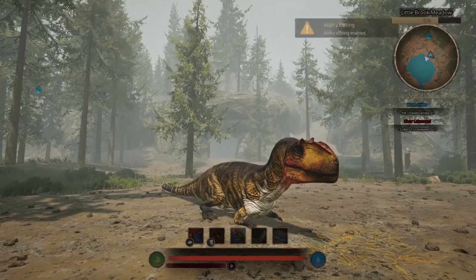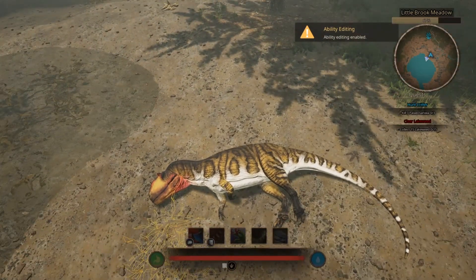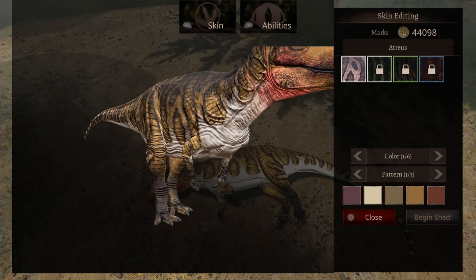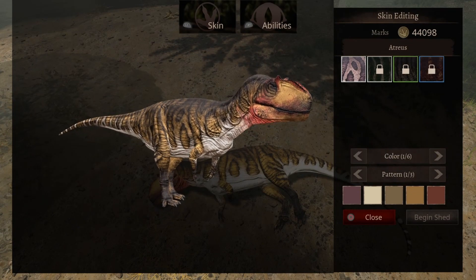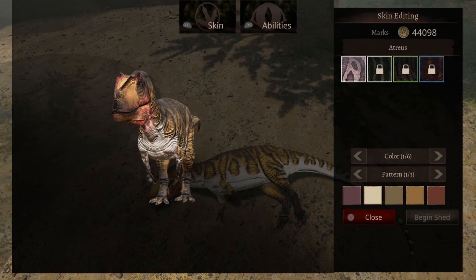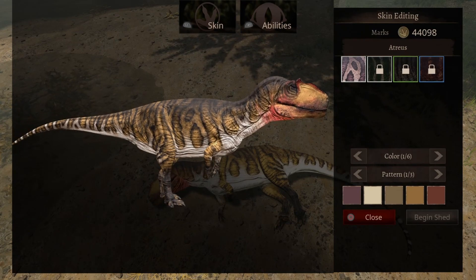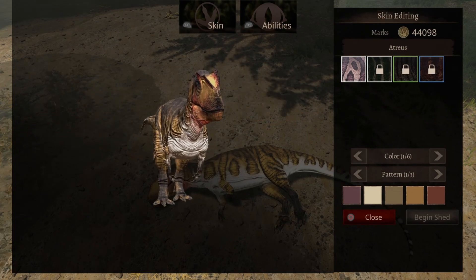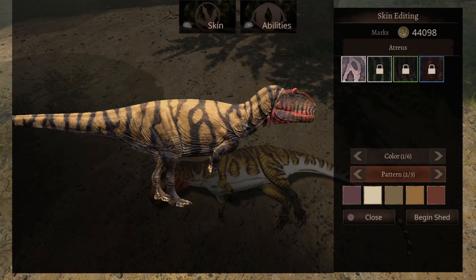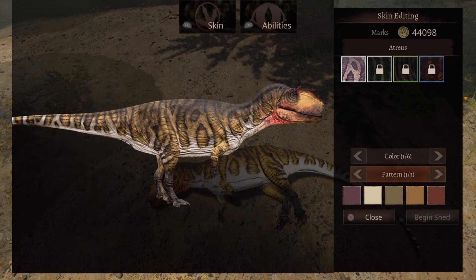Look at that — it just completely lays down. That's just freaking cool. Now like I said, it has the original plain jane normal skin you get by default, which is a little bit of white, orangeish, and black. You can also change the colors if you want to, and the patterns are completely different — you can have a pattern like this or a pattern like that, but I went with this pattern.